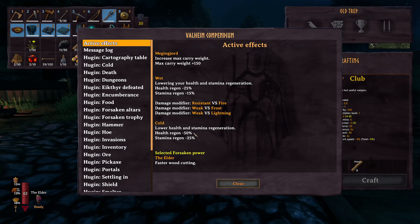Cold gives you minus 50% health regen and minus 25% stamina. So if you combine those two — you go out, you fight during the night and you're wet because it's raining — you will have minus 75% health regen and minus 40% stamina regen. It's huge. It can make the difference between life and death.